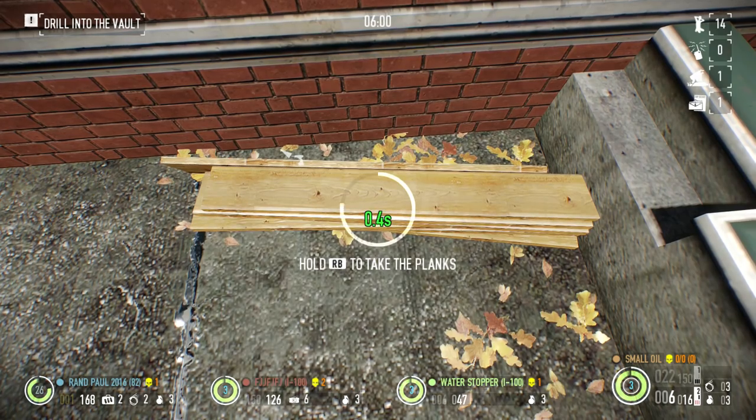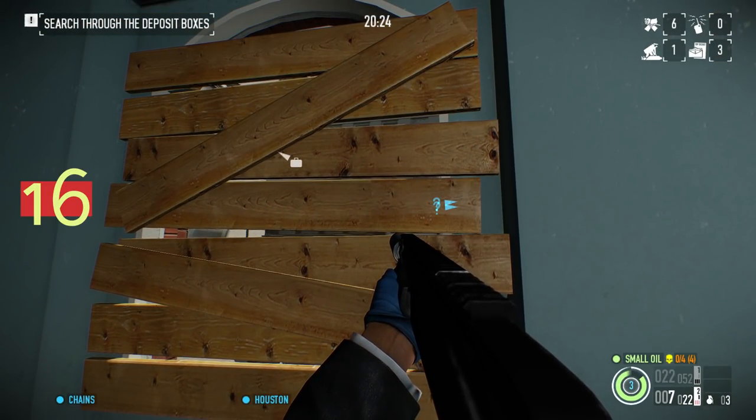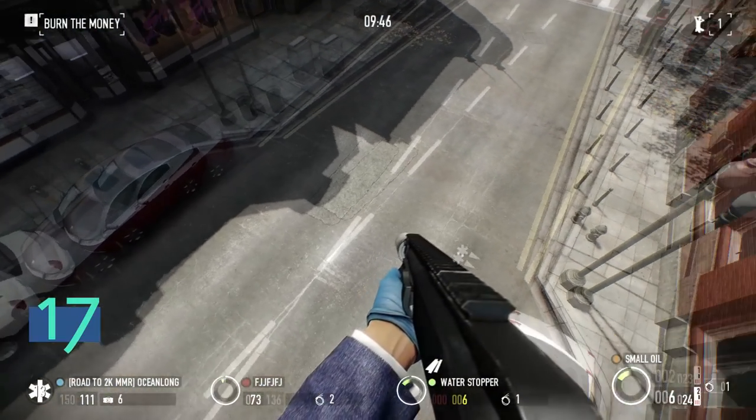Try your hand at juggling. Find some planks and board up the windows. But what about that indoor-outdoor flow? Find the highest point and take a leap of faith.